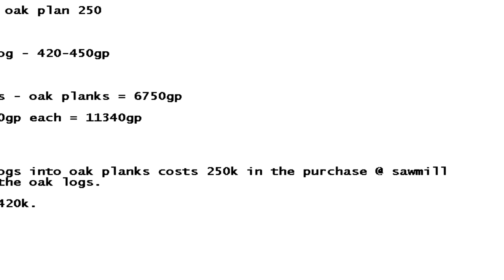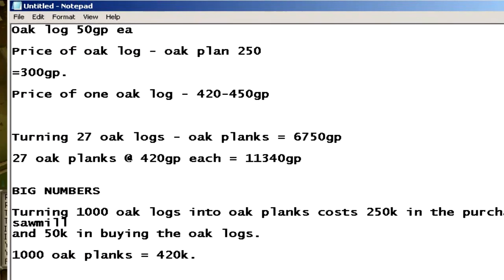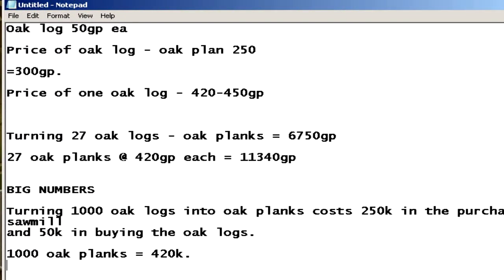I have actually done the math. One oak log is 50gp each if you buy it — some people sell for less, some for more. The best bet is to go onto Zybez and look on there. The cost to make an oak plank at the sawmill is 250gp. So the oak log is 50gp plus 250gp at the sawmill, that's 300gp total, and the price of one oak plank ranges from 420gp to 450gp.